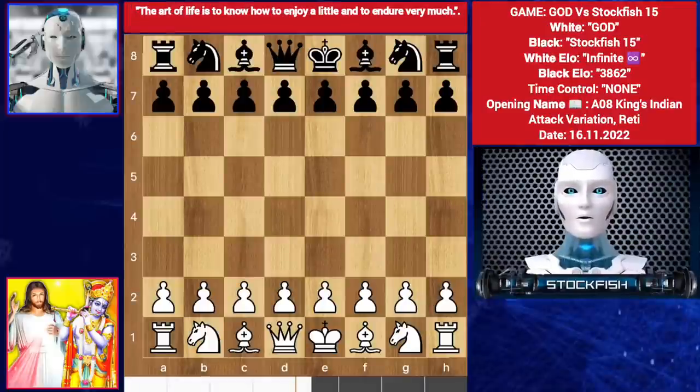Chess friends, today god played the King's Indian Attack variation against Stockfish 15. The King's Indian setup looks like this: knight here, castle. You can play g3, d3, but I will recommend you to play knight f3.